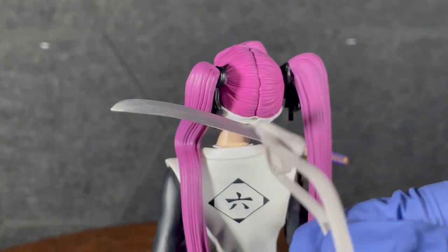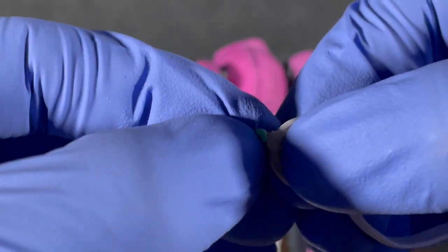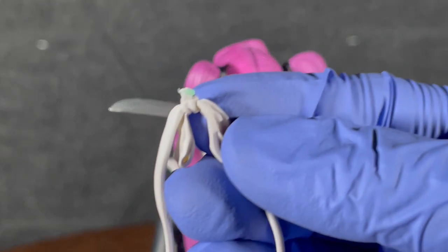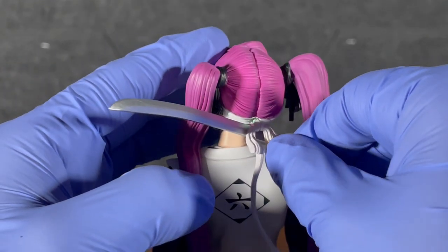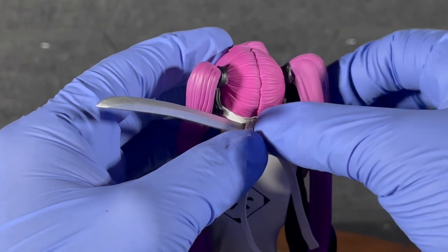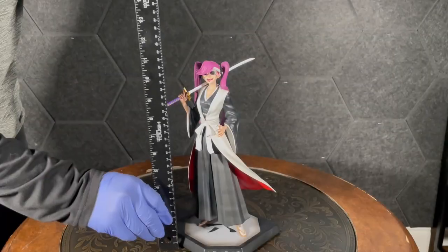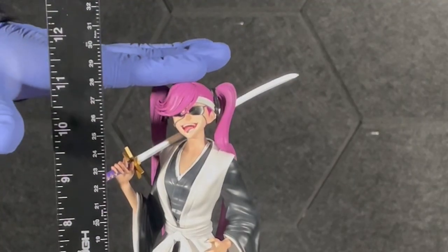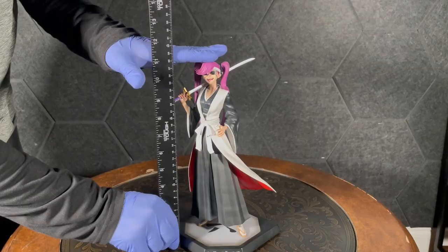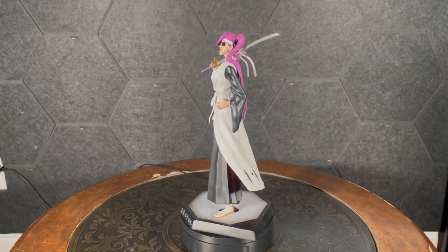Finally, the tied part of her headband goes behind her head. I had to use the green alignment tool that usually comes with resin statues to make sure it stays on. The statue is roughly 11 inches in height with the base. I really liked how it came out and the pose looks nice.